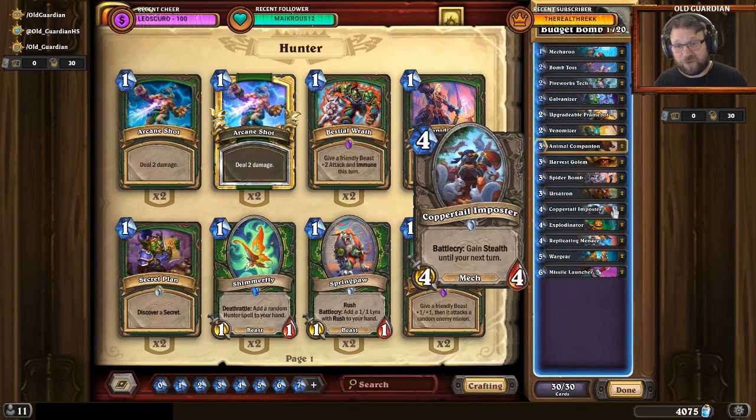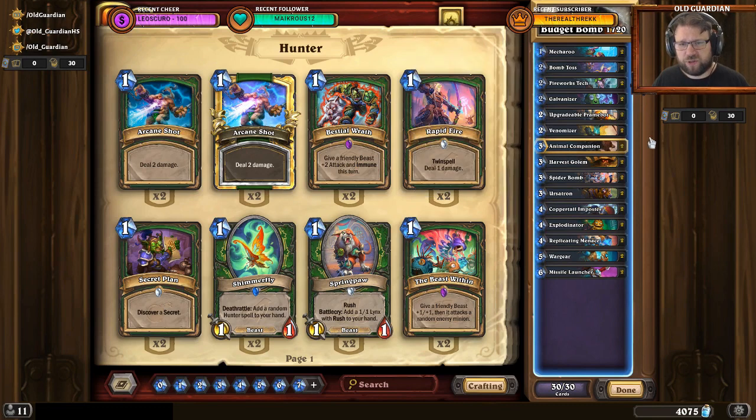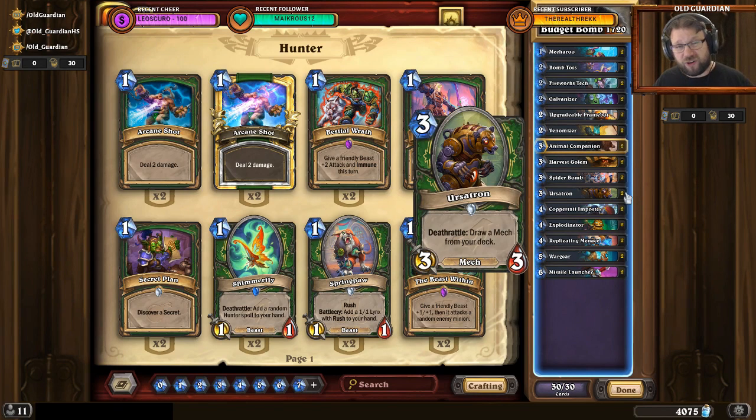It's a powerful deck. Unfortunately no new cards can be used, so that's a little bit dull. But still, if you want to play Hunter on a budget, then this is one very good option. As for the mulligans with this deck, you're just looking to play on curve. Mecharoo, Galvanizer, Framebot, and Ursatron are your ideal mulligan targets.